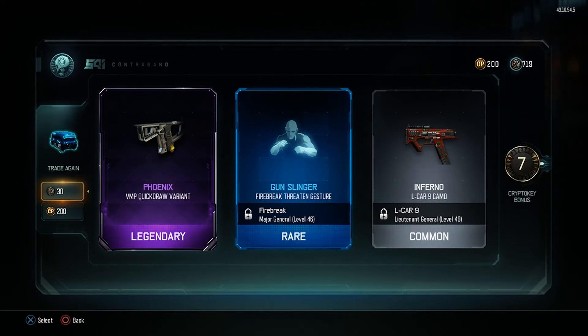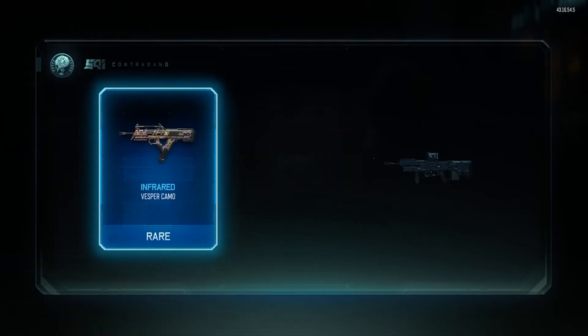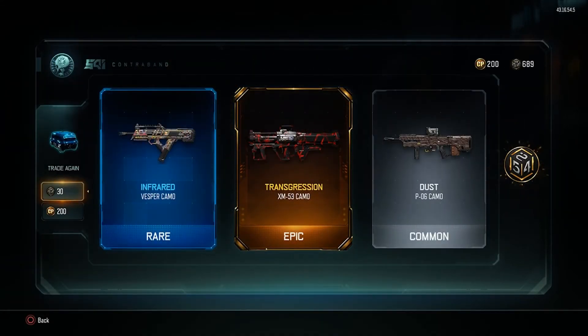VMP — I don't really use the VMP that much and if I do I don't usually put quick draw on it. I'm getting a lot of Fire Breaks which is really cool — I use that all the time in GB. There we go, a Vesper camo! That's what I like to see — Vesper is my favorite gun of the game.